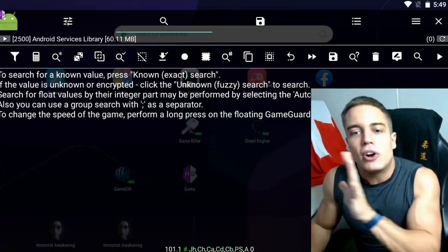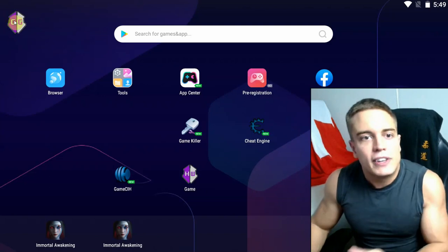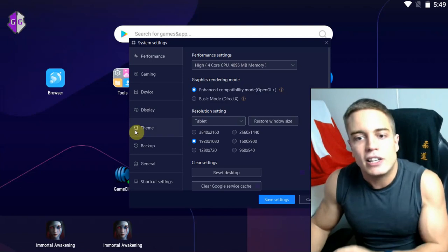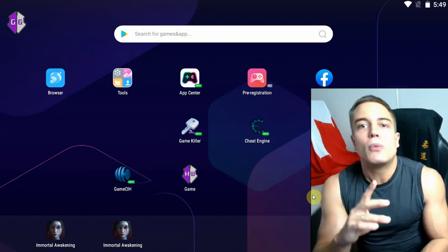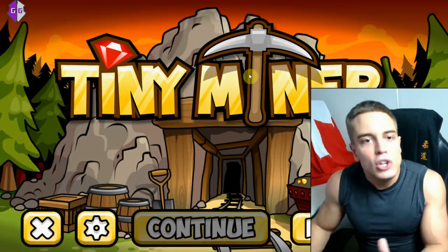Now, how does Game Guardian work? All you're going to want to do is have Game Guardian running on your system. This will by default require a root — in this case we are using an emulator that is easily rootable, link in the description. Game Guardian can also be run without a root — I'm going to get into that at the end of the video. You run your game, in this case we're doing a small game.